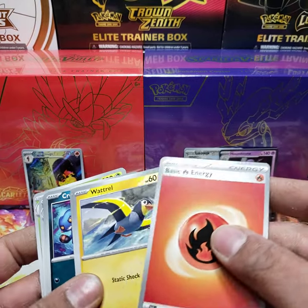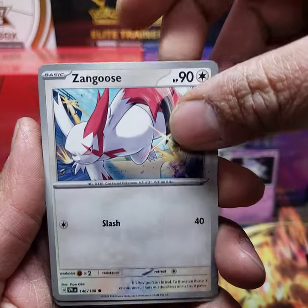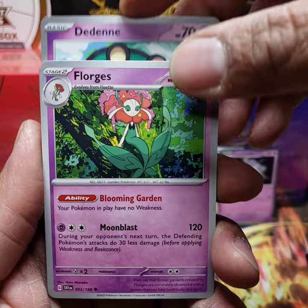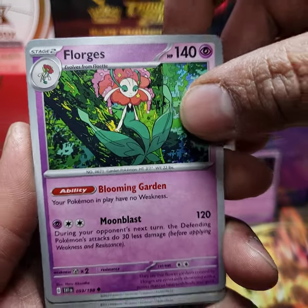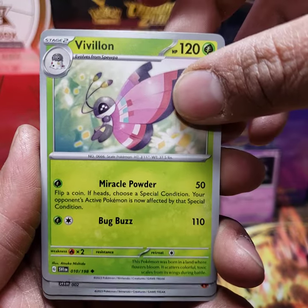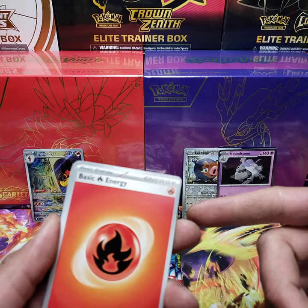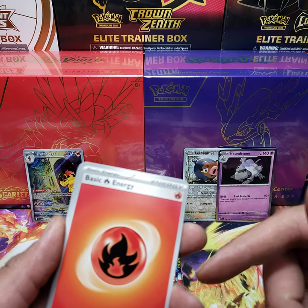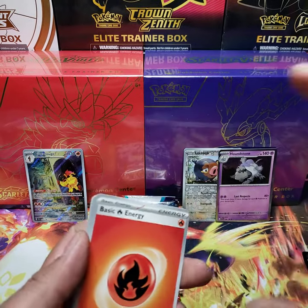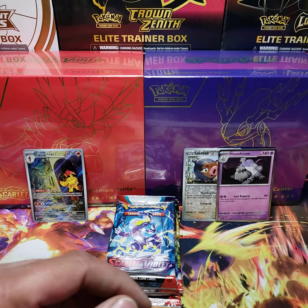It looks like we have a basic Energy card — a Water. A Zangoose, a Crogunk, a Dedenne, a Florgus, a Greedent, and our Energy. I believe I put four to the front and the back was the basic Energy. I threw all the rares to the front, so I believe it's one to the front on this one. First pack I've opened, first time I've seen them.